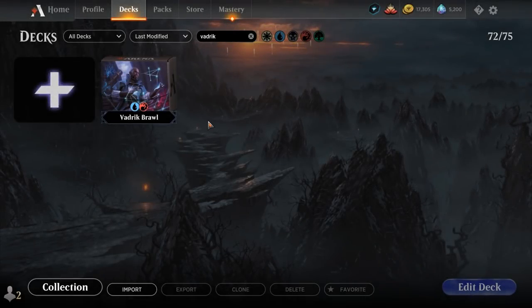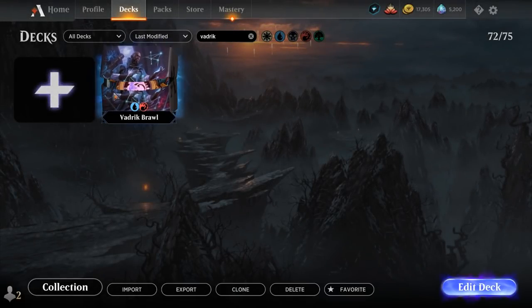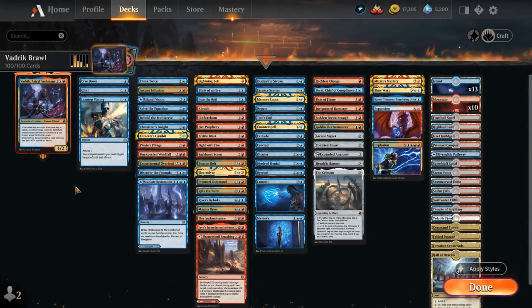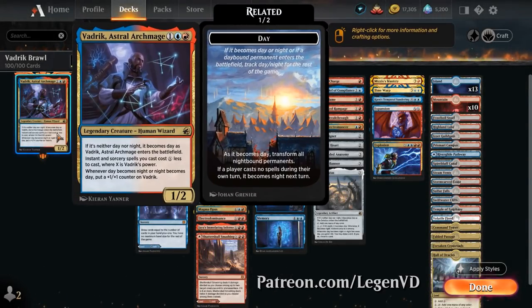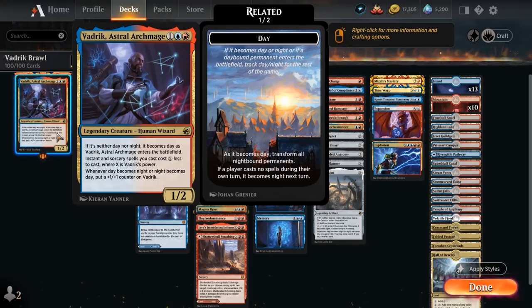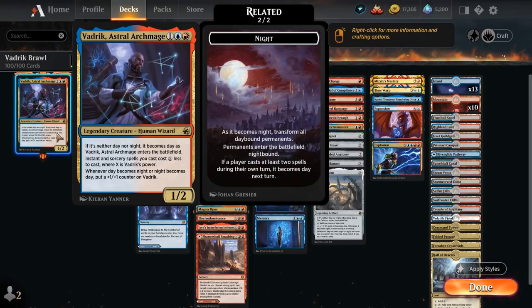Hello and welcome to another Historic Brawl gameplay video. Today we're taking a look at Vedric, Astral Archmage, a blue-red spells deck as voted on by my supporters on Patreon. This is the 3-mana 1/2 Legendary Human Wizard — if it's neither day nor night, it becomes day as Vedric enters the battlefield, introducing the day and night cycle from Innistrad. Instant and sorcery spells we cast cost X mana less to cast, where X is Vedric's power.